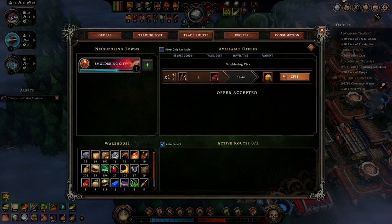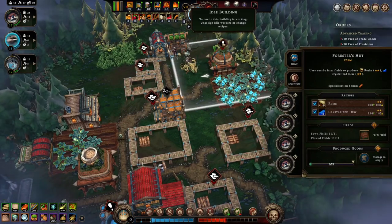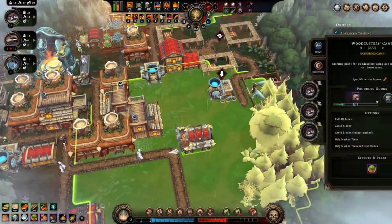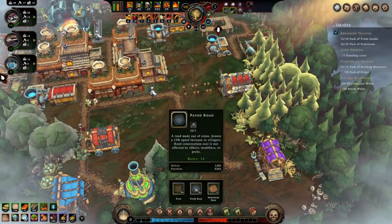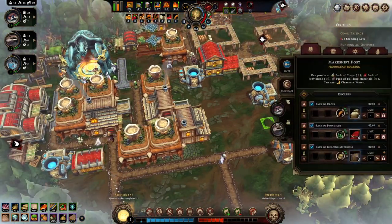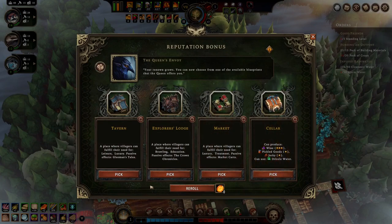These guys need skewers. Why is no one in this building working? We're almost there. Let's move this guy back. We can get some more people working here collecting rotter — that's done. We don't need any more of these, well maybe we can trade them. We need to collect stormwater. We've got a tavern, explorer's lodge, a market, a cellar — hopefully eventually we'll have what we need to build these things.